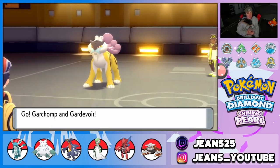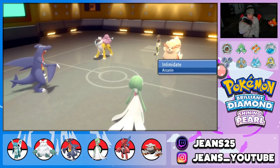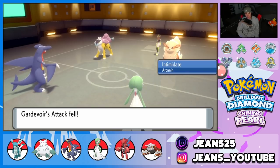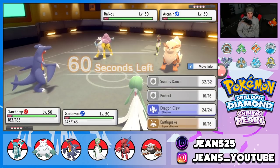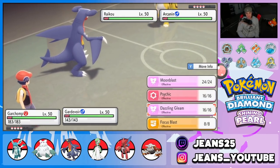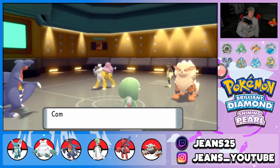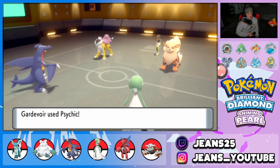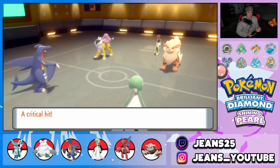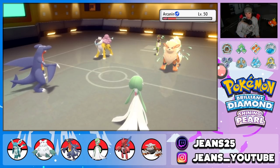Earthquake is freely super effective on both — I'm rocking with it all day. He could burn us, we do outspeed though. Do I take out Arcanine? I think he's just gonna burn us, so we might as well get off some damage and go for a Psychic on Arcanine. Double down — Psychic comes out and he doesn't protect either Pokemon. Big damage from the Choice Scarf.